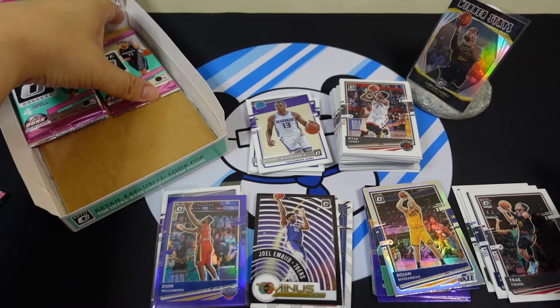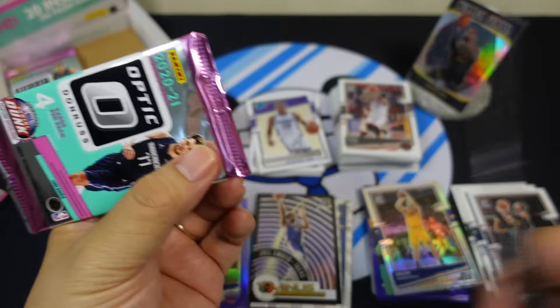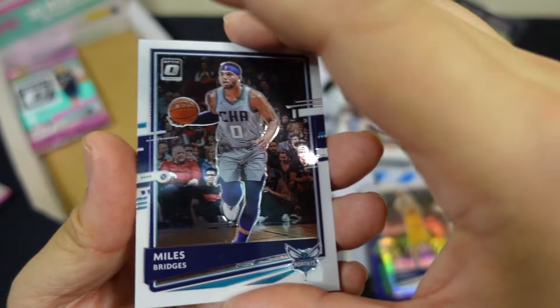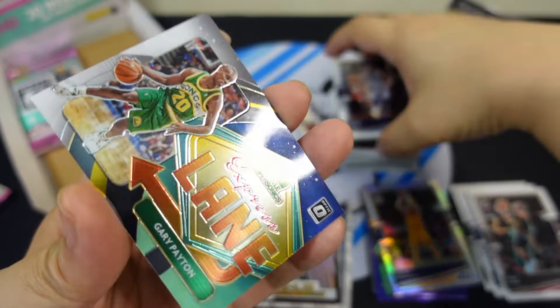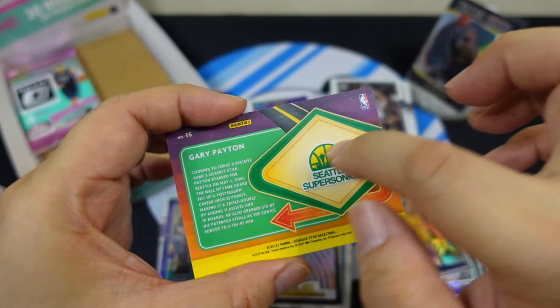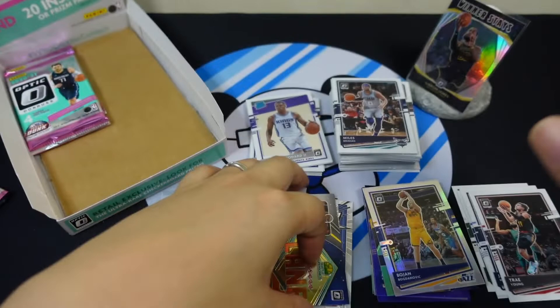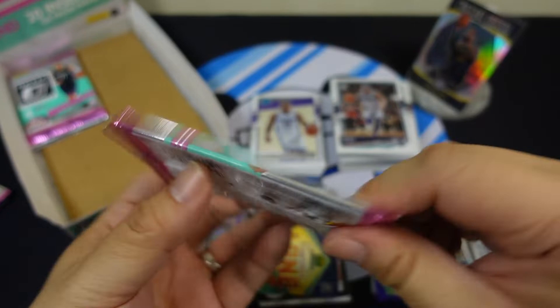I think the issue is he's been injured for quite a while, didn't play much, and his card value keeps dropping. Marcus Bridges, Cam Reddish, PJ Washington — and this is the normal Express Lane Gary Payton. I think his nickname was 'The Glove.' Alright, last three packs — come on, magic!